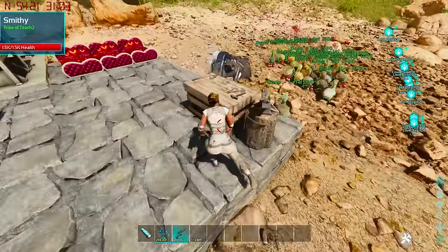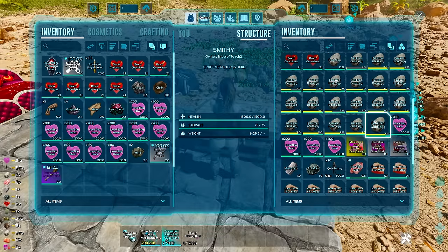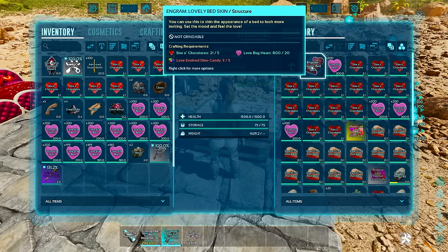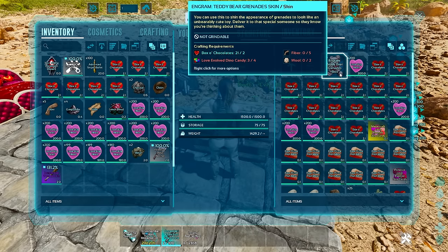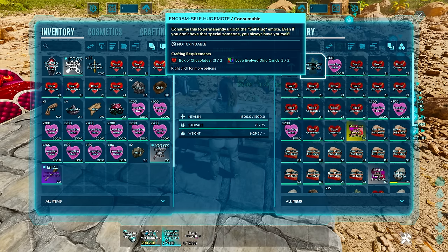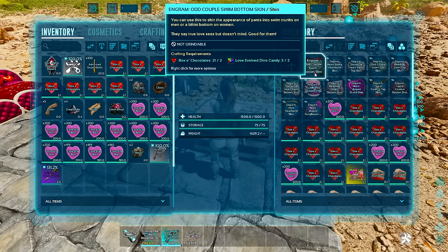Once you have all of that stuff, you can place it inside of the smithy. Go to the holiday tab and you'll be able to unlock your structures. There's a bed — it's probably the most expensive but not that difficult — and it doesn't seem to have any special abilities this time around. Utility-wise, these are mostly skins; the same thing for the weapons — you can see the teddy bear grenade skin as well as the bow and arrow skin. Emotes can be gathered as well, and the armor includes swim tops and bottoms.